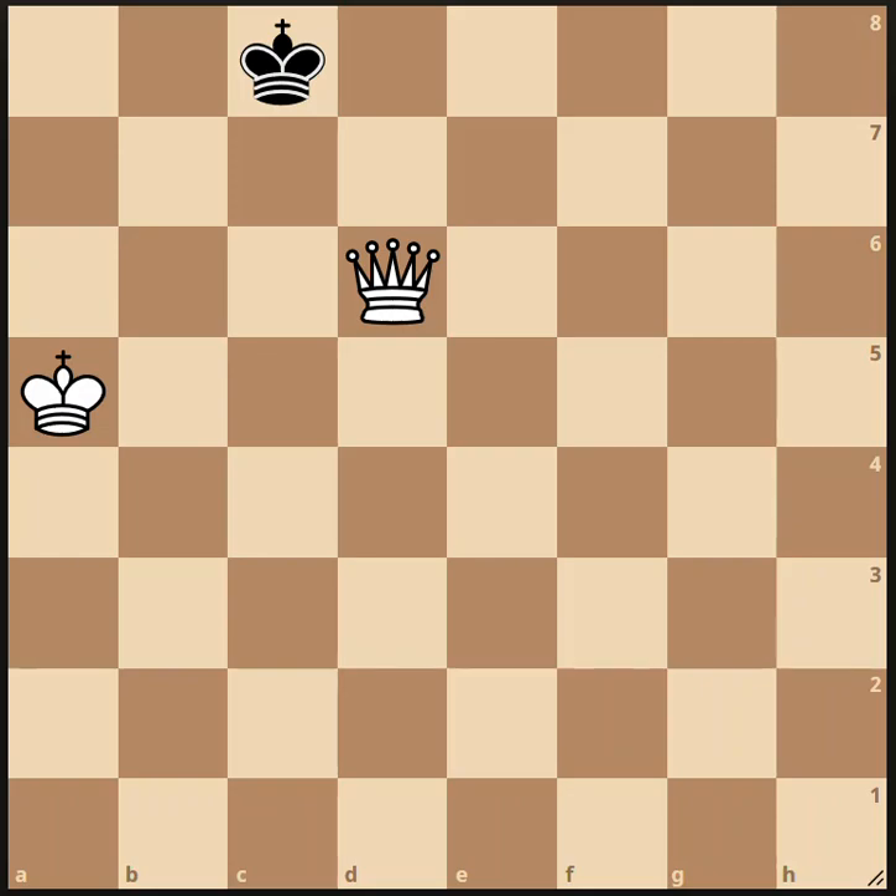Hi everyone, we're continuing our series of beginner chess videos here on My Chess Notebook. The purpose of this video is to tell you that a game of chess can sometimes end in a draw, which is a tie game. And there are five ways it can happen.